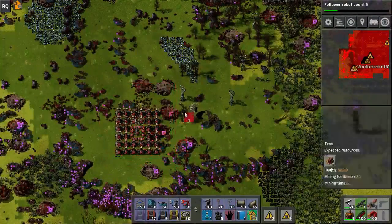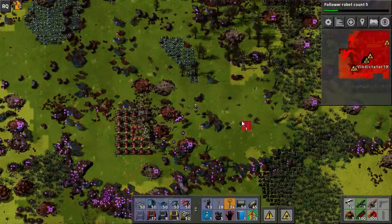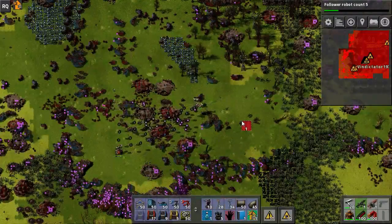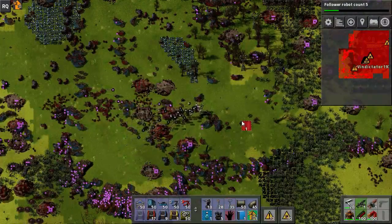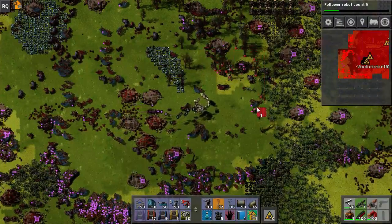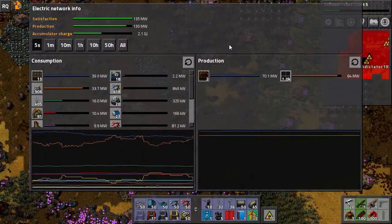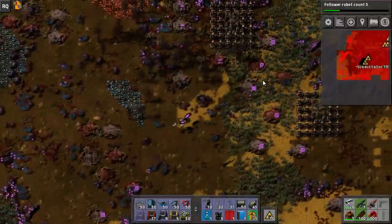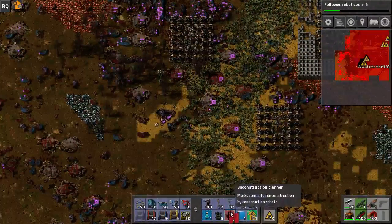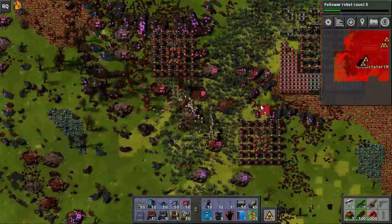Tactical turret time. They've stopped fighting us anyway. Excellent. How are we doing for power? Doing all right now that we've stopped shooting our walls.